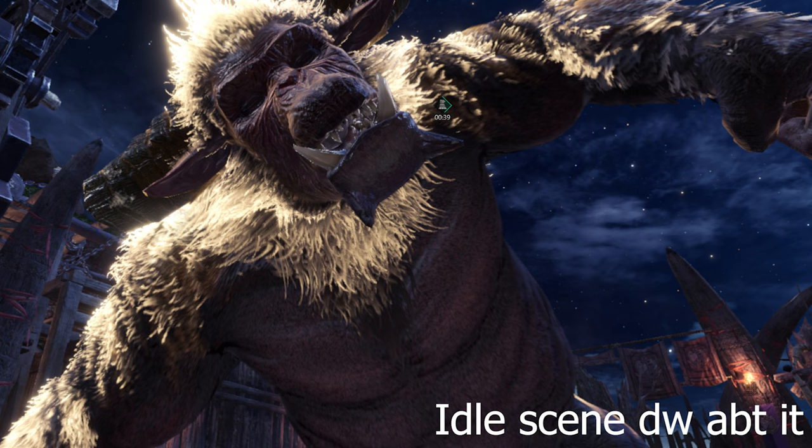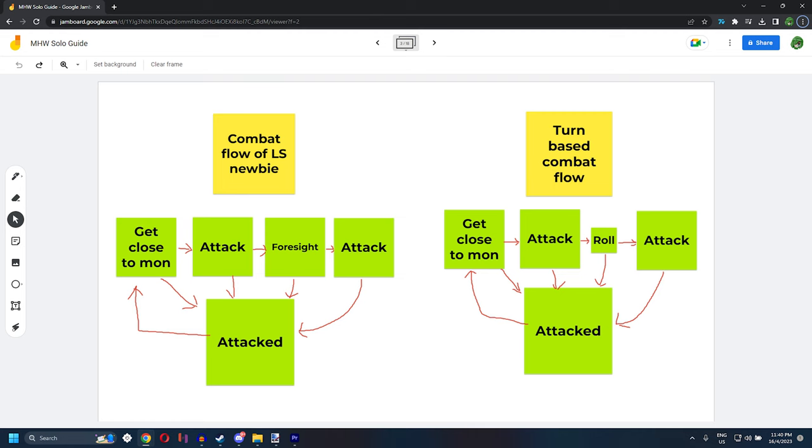Let's get into the combat flow of Monster Hunter World, which is similar to most RPG combat games — general stuff like getting close to the monster, dodging attacks and whatnot. Looking at it from an inexperienced player's perspective, from either an LS main or a non-LS player. Starting with the LS newbie: you get close, land a hit, and when the monster attacks you have the option to foresight slash. The problem is over-reliance on foresight slash — they see an attack, they foresight, ignoring better options.